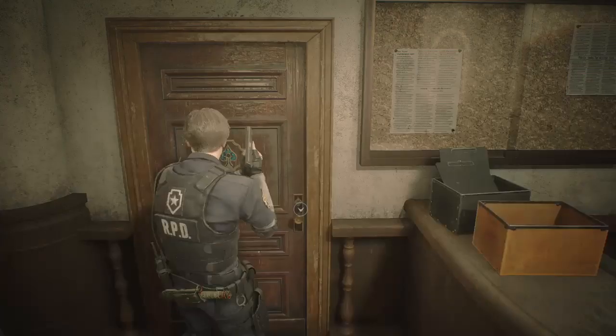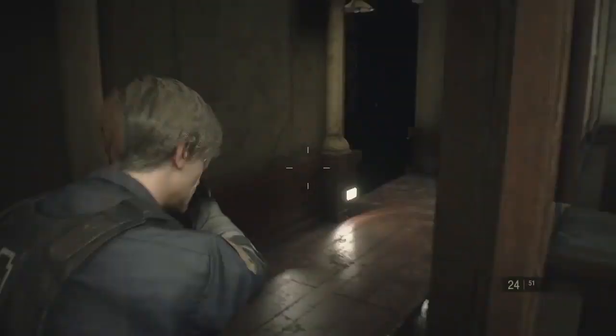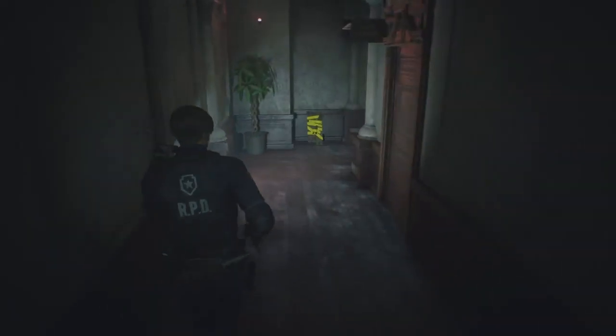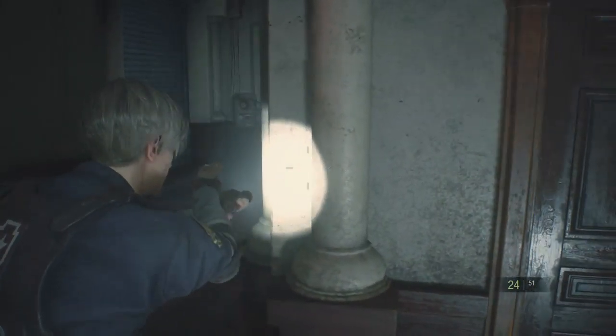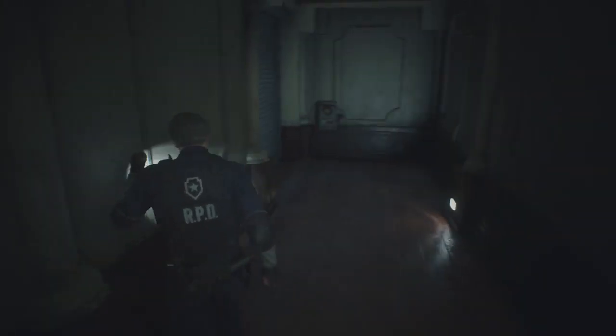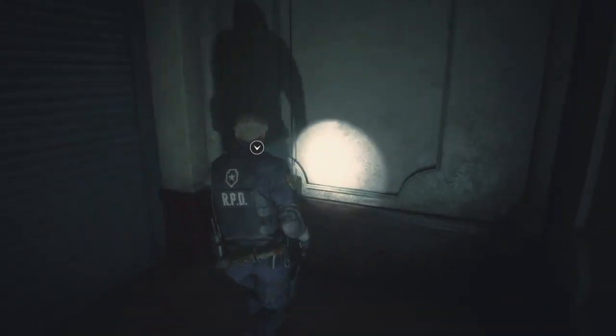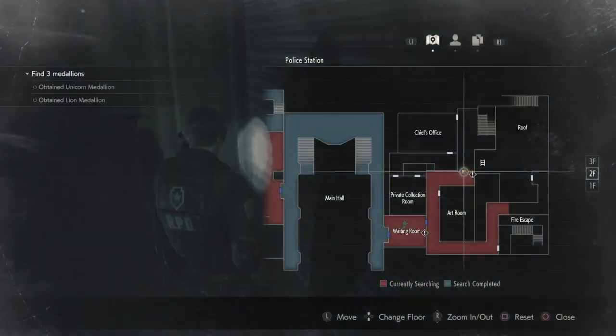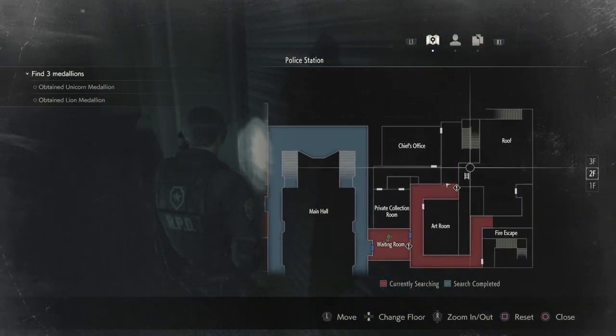Nobody want to bet we have to go to the orphanage at some point? That's what they replaced the entire opening section with, instead of going to Kendo's gun shop and whatnot, which I miss. We need a little square crack to open that to get to the chief's office.